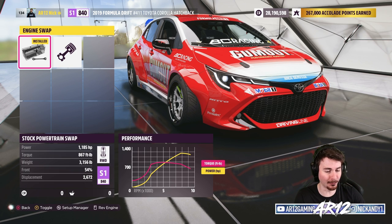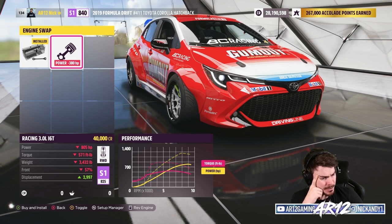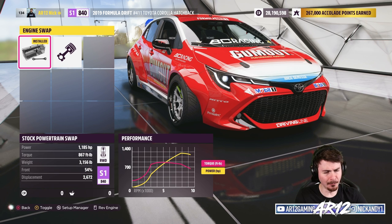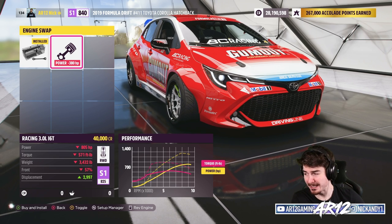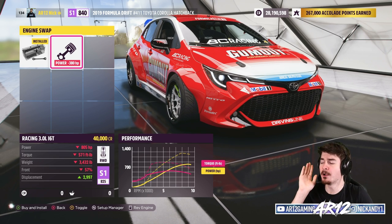We've got our little 2.6 liter that has 1,200 horsepower, and we can swap in a 3 liter straight six turbo — that is a single turbo 2JZ. For now, we'll keep the stock engine. We'll come back in a moment and maybe swap in that other engine because it actually makes our class go down, which we might want when we do some racing.